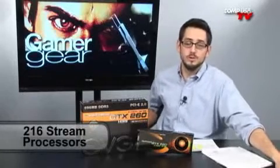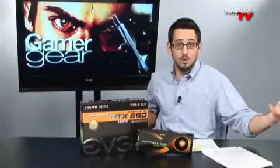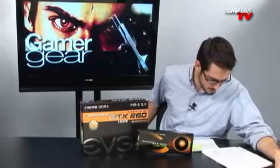Let's talk about Core 216. What is it? It's 216 processing cores. Before, the GTX 260 used 192 cores — 8 clusters of 24. Now it has 9 clusters of 24, so those are your SIMD clusters. They added one more cluster. They also gave you more texturing units: 64 before, now 72 texturing units. Everything else stayed the same.